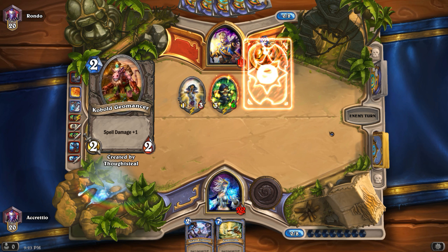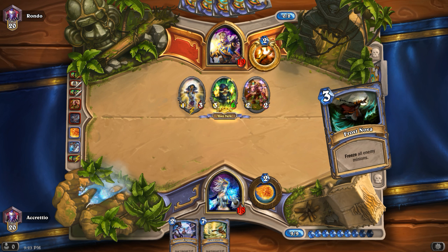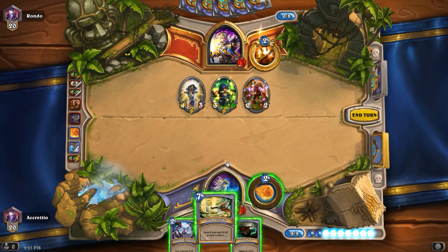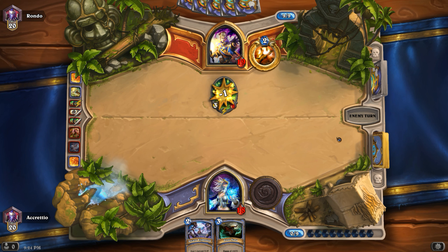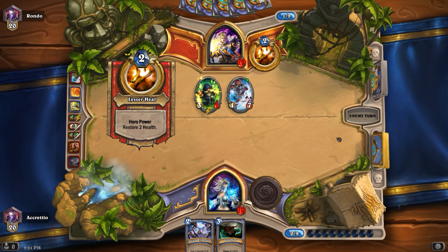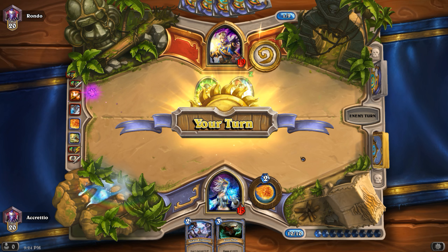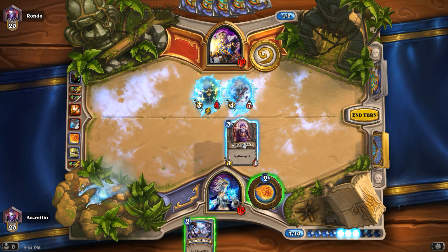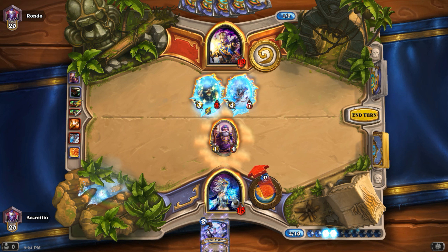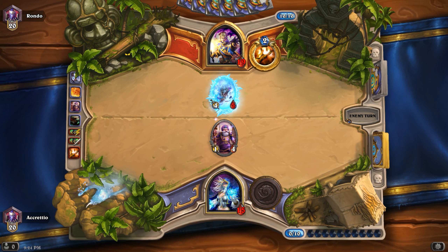I don't like that. Let's Flamestrike — Arcane Explosion doesn't make sense here, but let's Fire Blast. At least he doesn't have a lot of minions now. Oh, he got the Ogre Mage replacement right away — that's irritating. I could at least do Frost Nova and Dalaran Mage, then ping and Arcane Explosion. That got rid of the one that kept buffing C'Thun, at least.